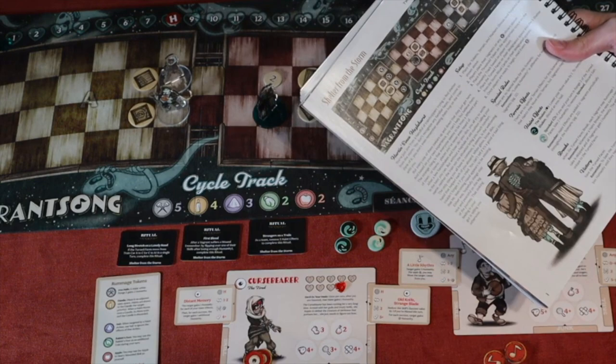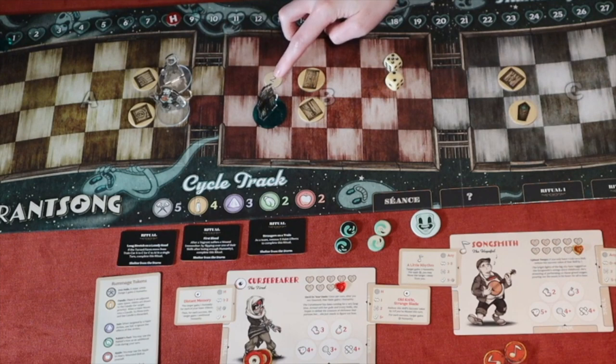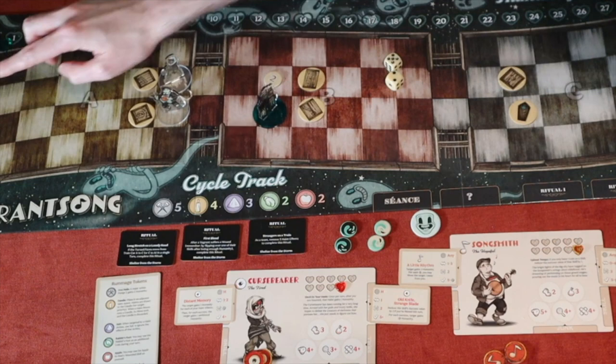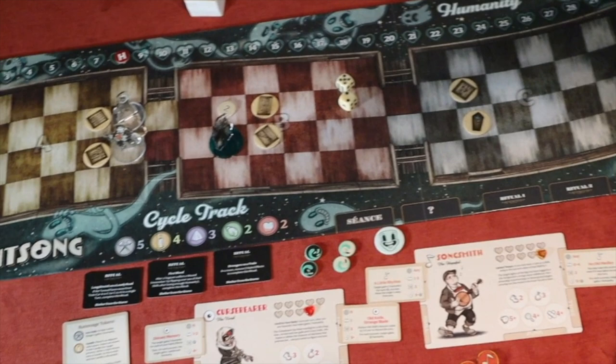We place all the stuff out. The vagrants can start in any one of four spaces — I'm choosing to put them there. The ghost is placed here. I've put out event token two, another event token just off camera on round three, and two other event tokens down at this end on breaks one and two.